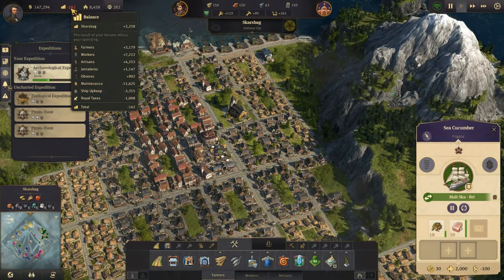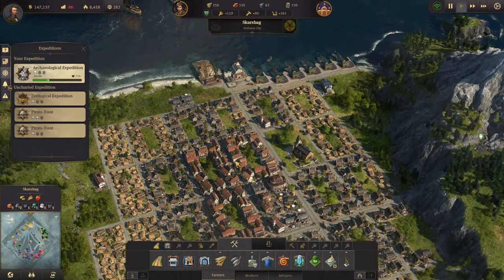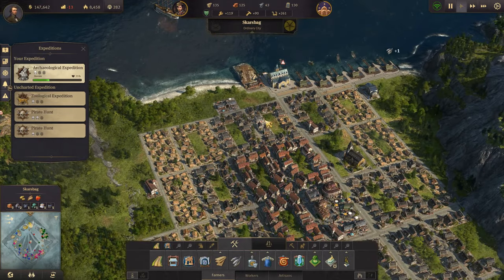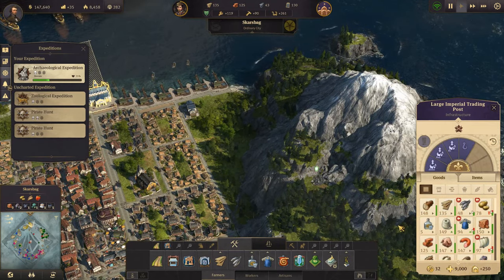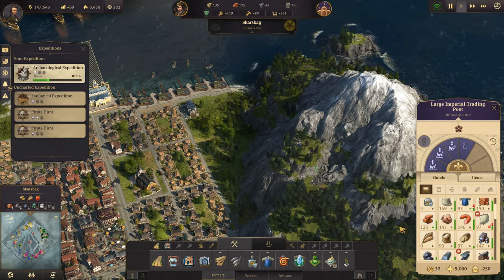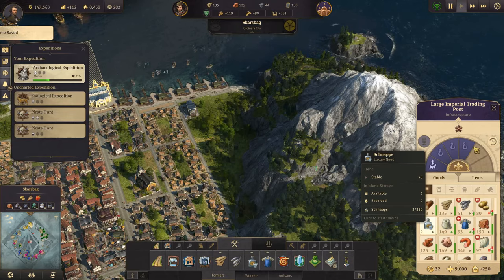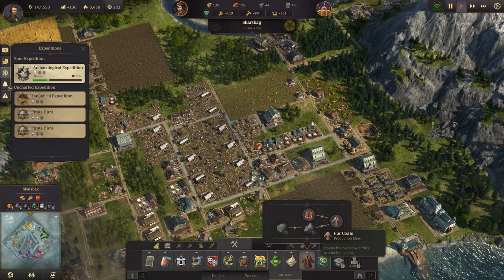Let's see how we're doing - we're okay again for money, almost. You need to be upgraded. Fish is stable, looks like we could use some more schnapps. More schnapps is going to be a thing, but first we want to make furs.